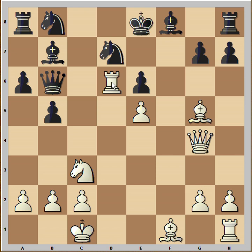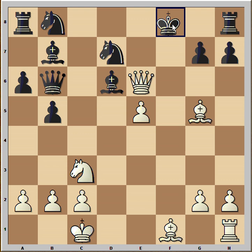Black didn't see this coming because he thought that d6 was protected by bishop. It is, in a way. Black captured the rook, and now queen takes on e6 — this is check, and black has only one square, which is the king to f8.